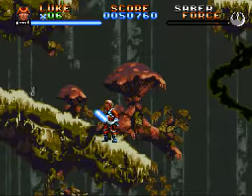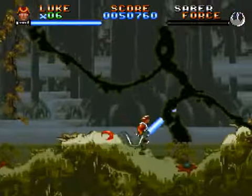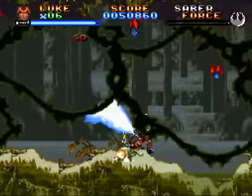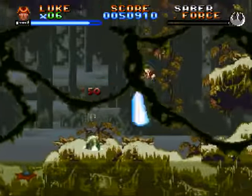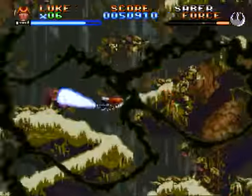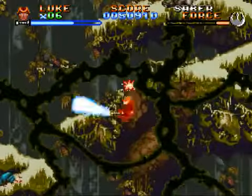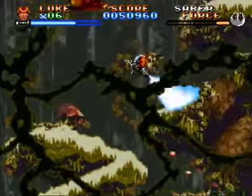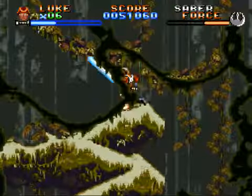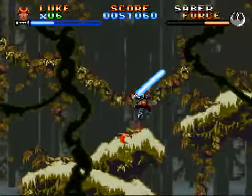You'll notice that now I have a force meter up in the upper right-hand corner. This is good. How do I switch force powers? Who knows. You may notice some of the enemies here look a lot like the ones we just fought on Hoth, only recolored to be green. Force power up. Forget all of Yoda's teaching — Luke just needed to wander around the swamp and get force power ups. This place freaking crawls. I still don't remember how to cycle through my force powers, or what even all the force powers are, so this should be interesting.